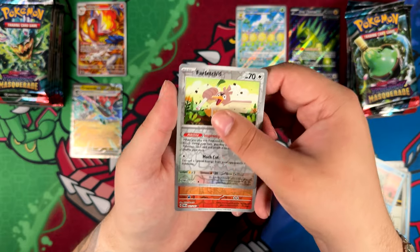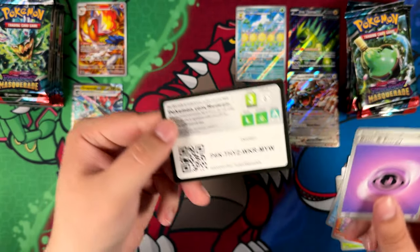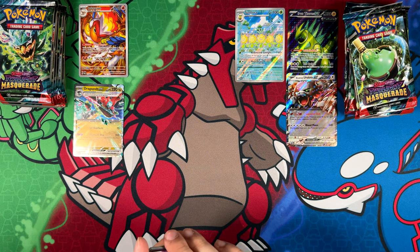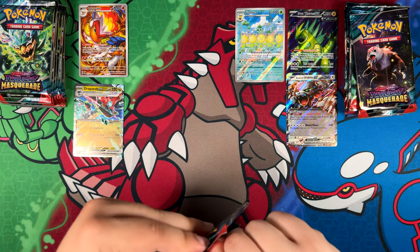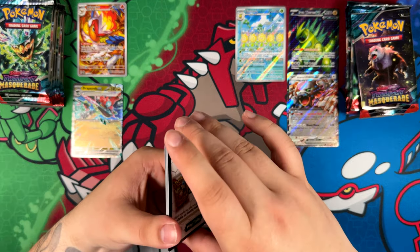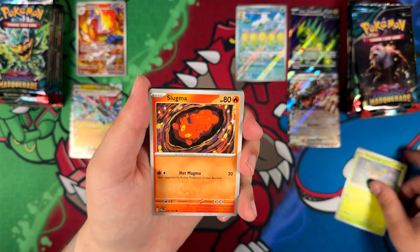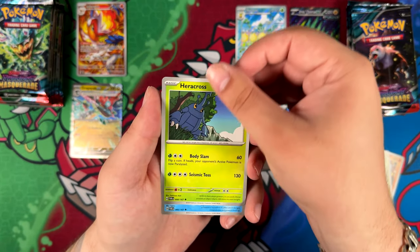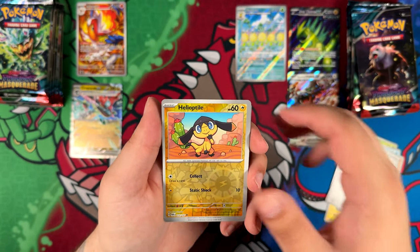Rightfully so, Evolving Skies is actually a pretty good set in terms of potential pulls — although you shouldn't approach a set about potential pulls because you're not gonna pull anything. You buy an Evolving Skies booster box right now, most likely you're not gonna pull anything. But in terms of the cards themselves, it is an incredible set. The Umbreon is the one you really want to pull, but there are tons of other really cool and affordable alternate arts, like the Golurk — I've mentioned it a couple times on the channel now.